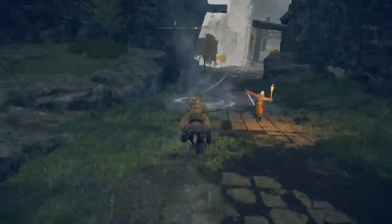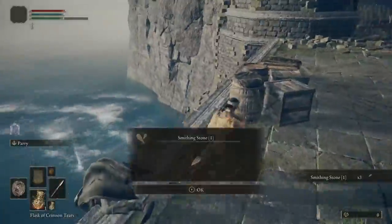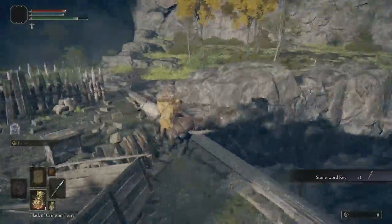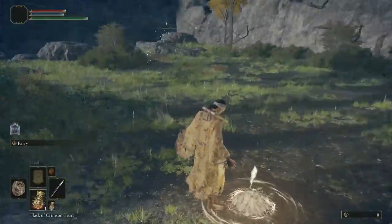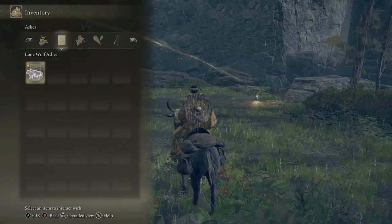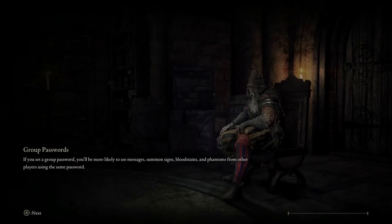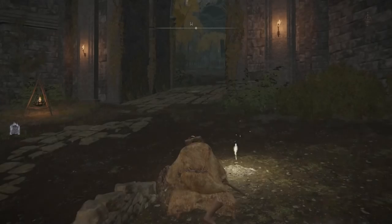Now we're going to go ahead and cross the bridge. We're going to stop to collect the items on the bridge, of course, which includes a stone sword key. Then we're going to continue off the bridge, grabbing the waypoint on the south end. We're going to leave the Weeping Peninsula now and teleport all the way back to the Gatefront waypoint and start our journey north.